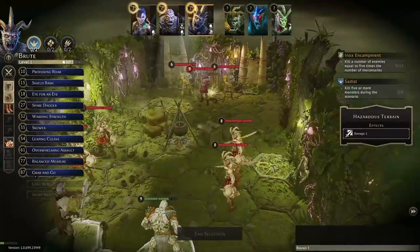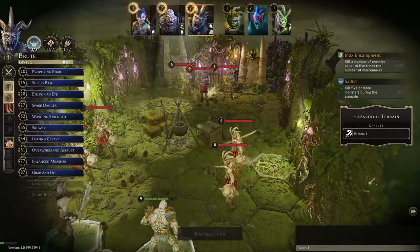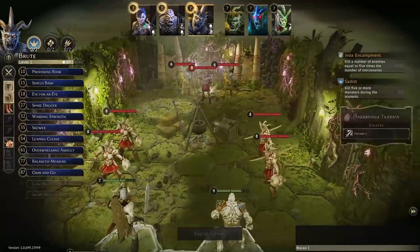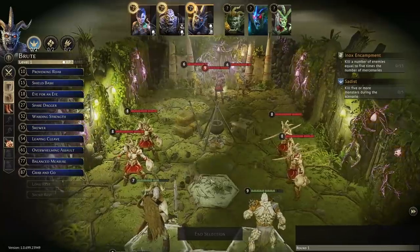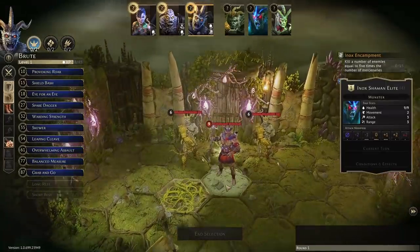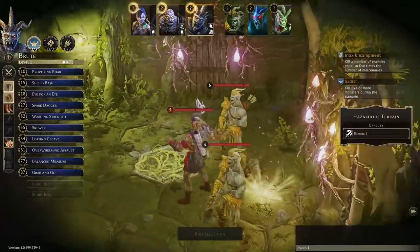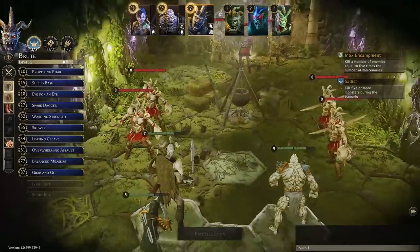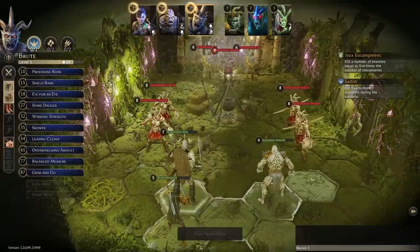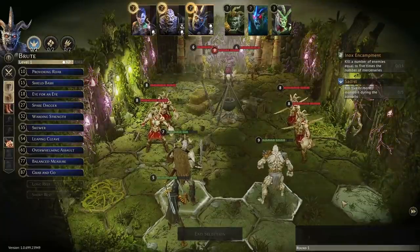If we push enemies into the hazardous terrain that would be nice, though it will hurt us too. We've got some obstacles in the middle, and there's a dreaded elite shaman in the back with a couple of Enox archers, plus four guards up front. I might regret fighting those wolves off now, but I think we'll be fine.